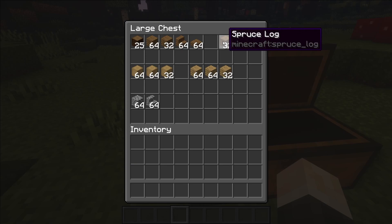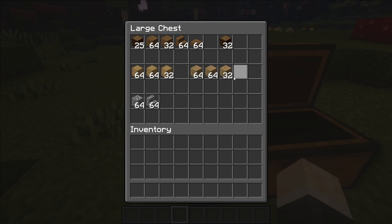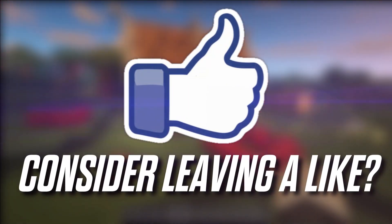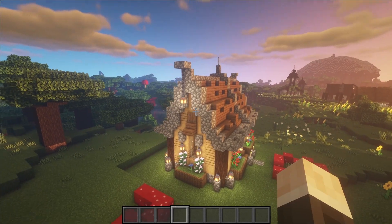You'll also need an extra few bits of spruce logs for the fences and if you want to do the details, you need a couple bits of stripped oak log and oak planks for the walls, and of course cobblestone and cobblestone stairs. These are the majority of resources that you will need.